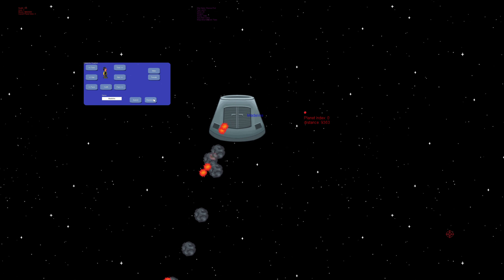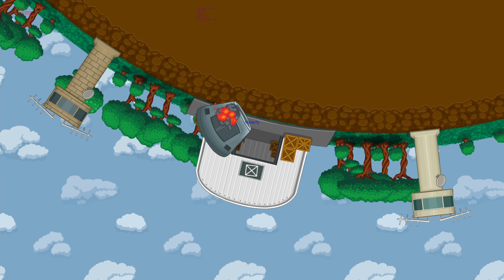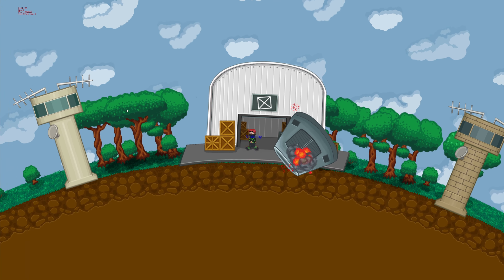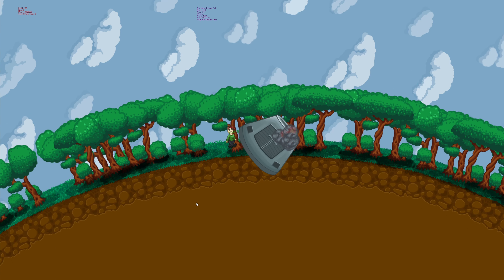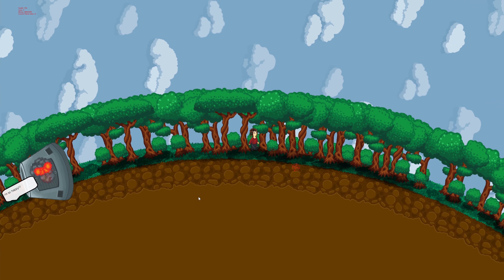...if you match the speed of that ship with your current ship, then get out of it and have the extinguisher set on yourself, you can then slowly float yourself over from your ship to the new ship, and once you get inside of it you can pull whatever items out you want.